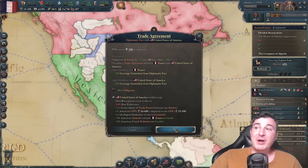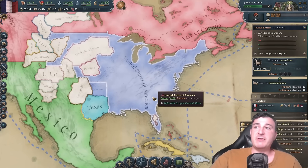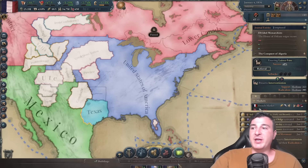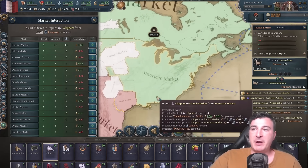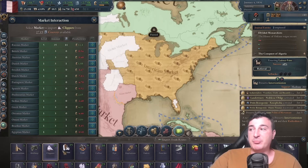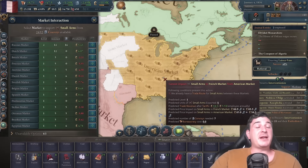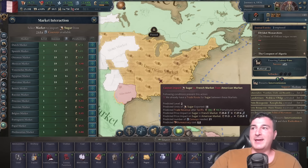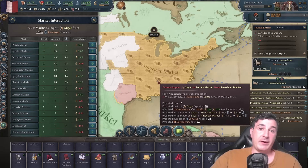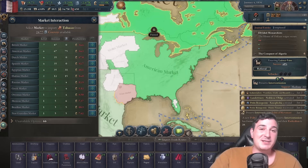We do start with the ability to get a trade agreement with the Americans, and that's really beneficial. Definitely go for that as your first move — we can import and export to the Americas, making massive amounts of profit. Paradox should definitely add a guns obsession for the American Yankees and Dixie cultures, just to make the game historically accurate.